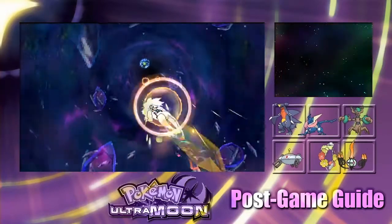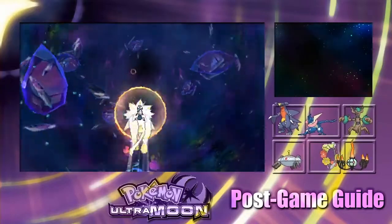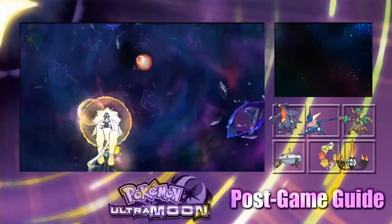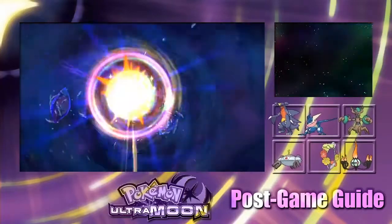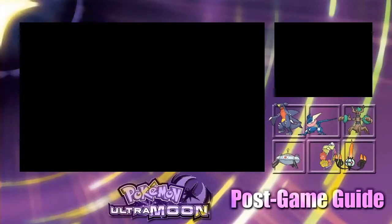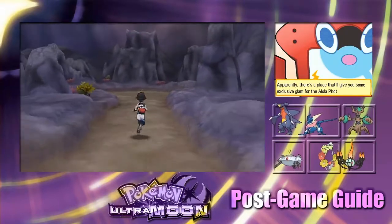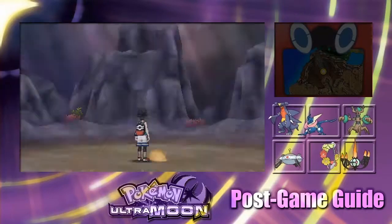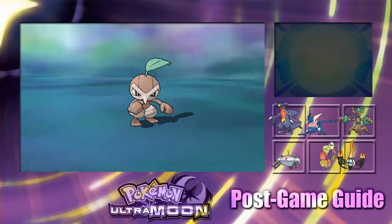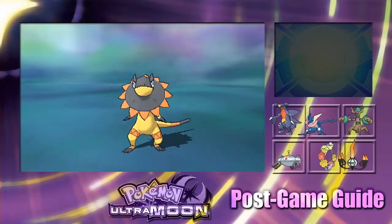Now I'll quickly go over the standard Pokemon found in green wormholes and the method for hunting a shiny variant. For standard Pokemon, the game determines if the encounter is shiny when you enter the wormhole, so you can't soft reset for a shiny — you just have to go as far as you can and hope. The standard Pokemon in green wormholes are Nuzleaf, Grumpig, Drapion, Audino, and Heliolisk.